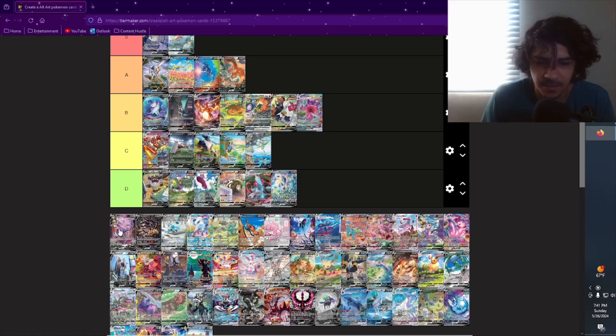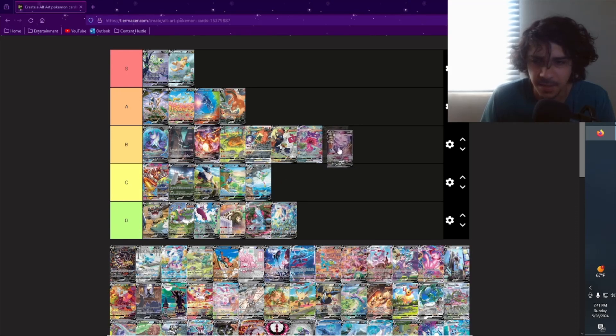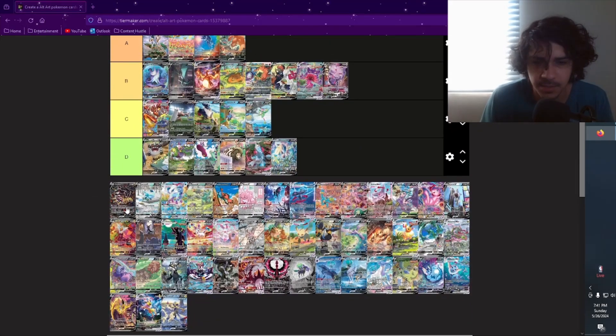The breakdancing Genesect — also from Fusion Strike. There's kind of a lot of alt arts from that set. This one's kind of cool, kind of has a funny take on artwork. He's breakdancing, which is kind of cool. I'm gonna give it a B, it is what it is.